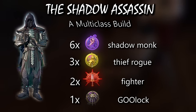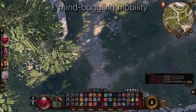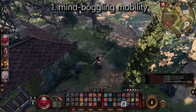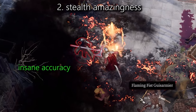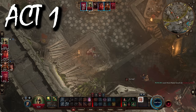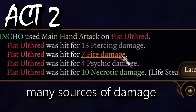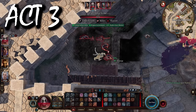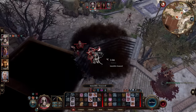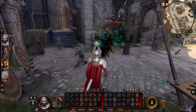Shadow Monk being our most prevalent class means two things: one, we can teleport a lot on a bonus action, giving us insane mobility to really drive that Assassin playstyle home. Two, we can use stealth mechanics for extra damage, advantage, utility and darkness to control the battlefield. The basic gist of this build is to play it as a hyper-mobile, ultra-burst melee DPS with crowd control aspects, while utilizing darkness and mobility to evade any retaliatory actions.